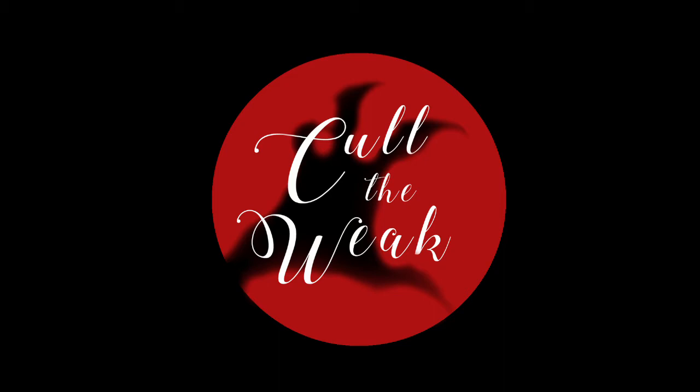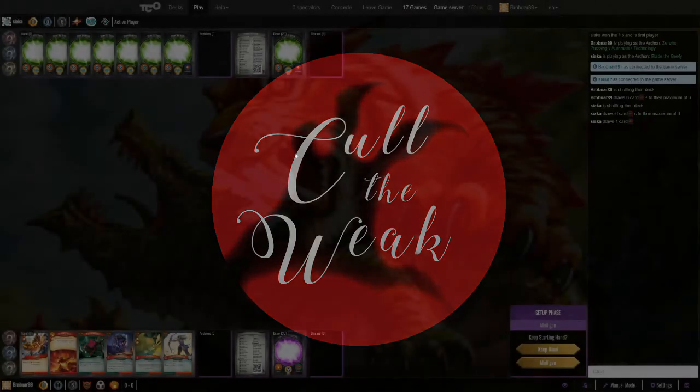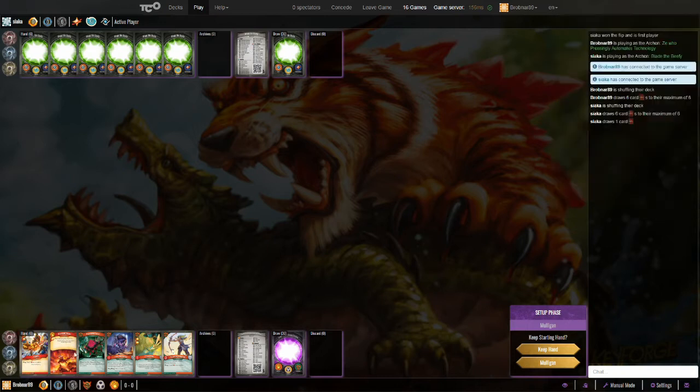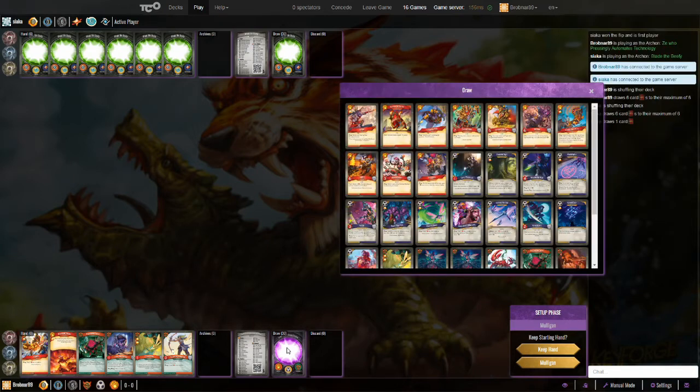Let's see if Zhiyu, who pressingly automates technology, is going to be worth keeping, or if I will Cull the Week. Taking a look at my opponent Siaka's decklist here — Triple Information Exchange with Double Wild Wormhole, lots of potential for some Amber generation. I'm going to want to look at whether I will play the Evasion Sigil or not. Evasion Sigil seems to be a bit wonky in this deck.